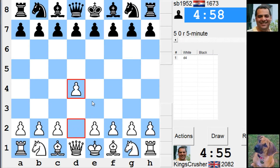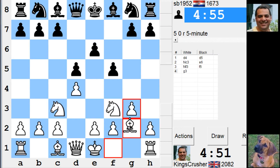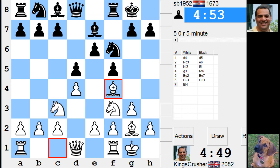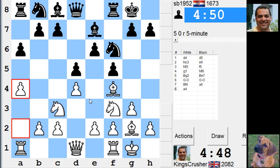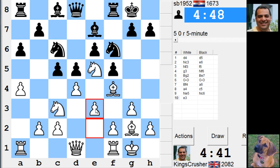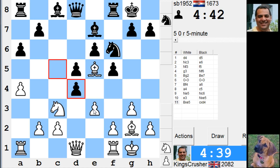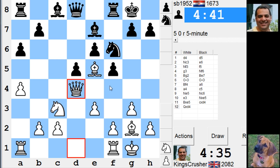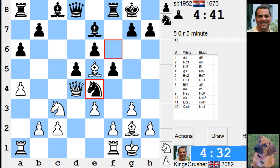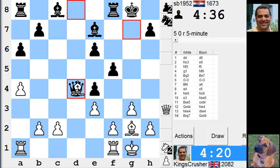Welcome to another exciting 5-minute auto pairing. Let's play — it's a Dutch Stonewall setup. If I play e3 here... queen d4, some pressure on dark squares. I was thinking bishop g7 for a start — bishop g7. Bishop c5 could be in trouble after that; it's moving the knight takes first. Okay, nice pawn to have.